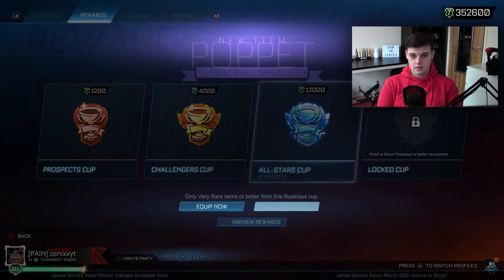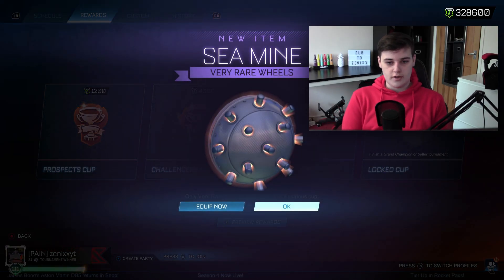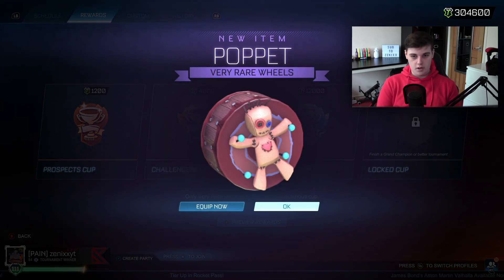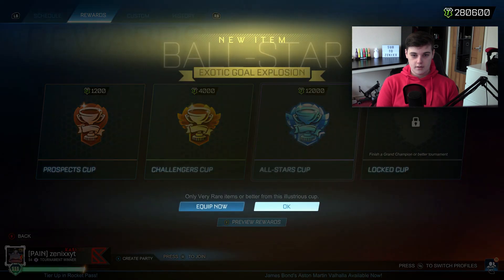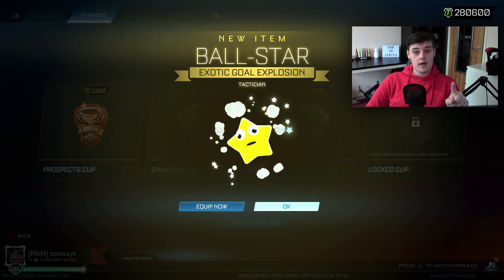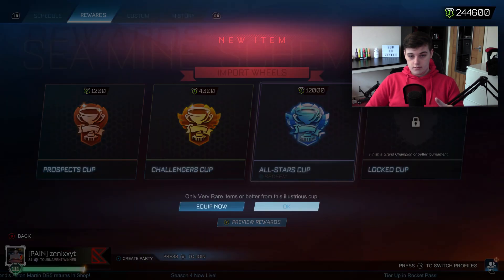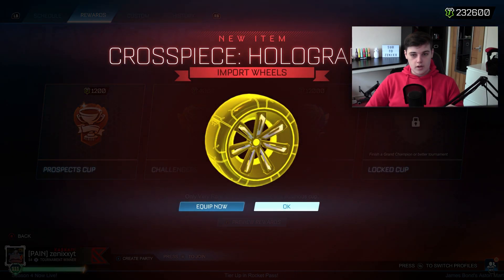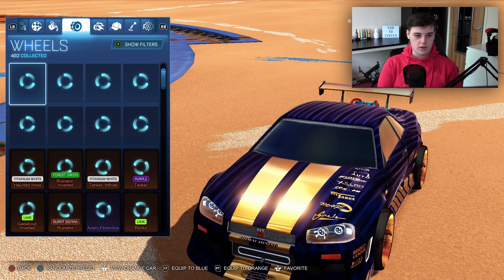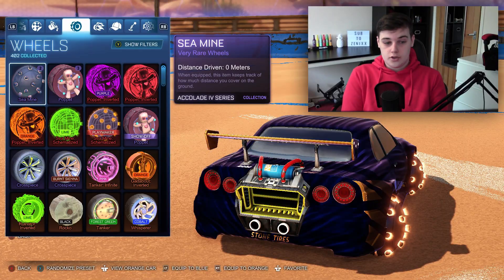We got the Poppet inverted, the Poppet normal — very rare. Orange vector. Sea mine — first time we've just got that wheel, not the schematized. Poppet inverted purple. The Poppet very rare wheels. We've got the sea mine again. Oh yes — we got it. We got the ball star! I'm happy with that. I would like a painted one but I'm glad I got the normal one as well. We've got them again, we've got them again. Oh — purple! Cross piece holographic. I'm never going to use those sea mine wheels, they just don't look very appealing. Good to trade up though.